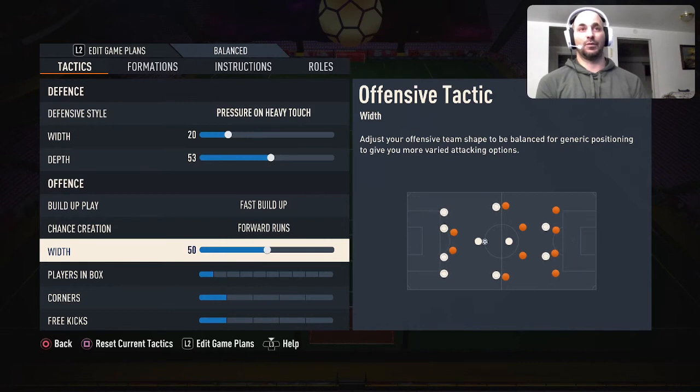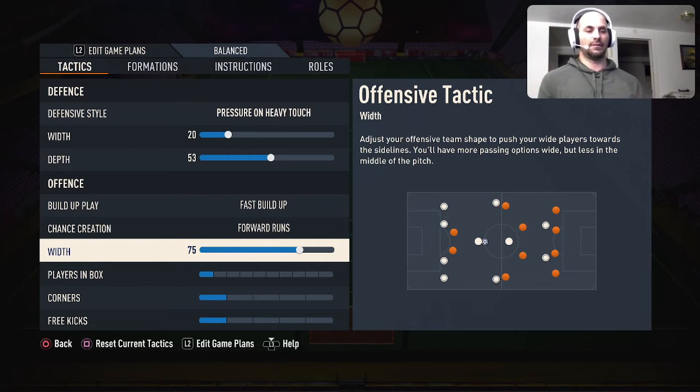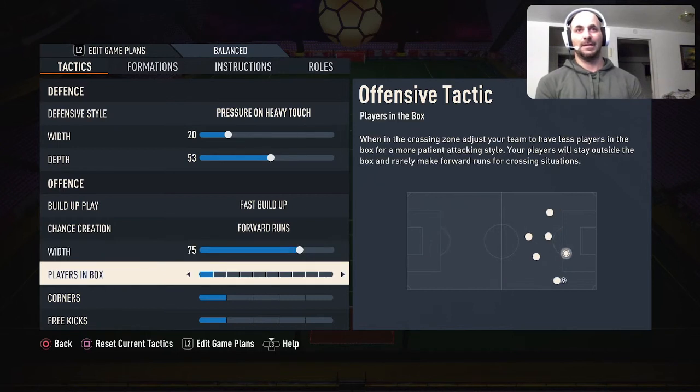In this game you have to attack with width — using the wings is very important. Since you're playing a narrow formation like 4-2-3-1, increasing attacking width is very important. When I'm defending I use low width because I'm comfortable manually defending the wings with my CDM. But when attacking, I want to expand my opponent's defense, so I use high width — like 75, and I've even seen people go as high as 80 or higher. Try it out — you'll be very impressed with what width can do against your opponent.